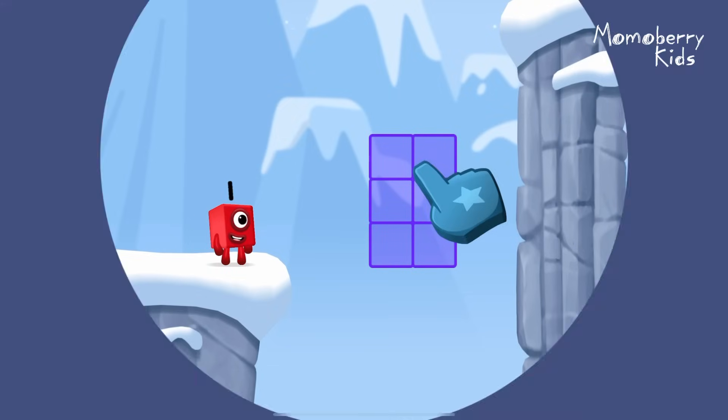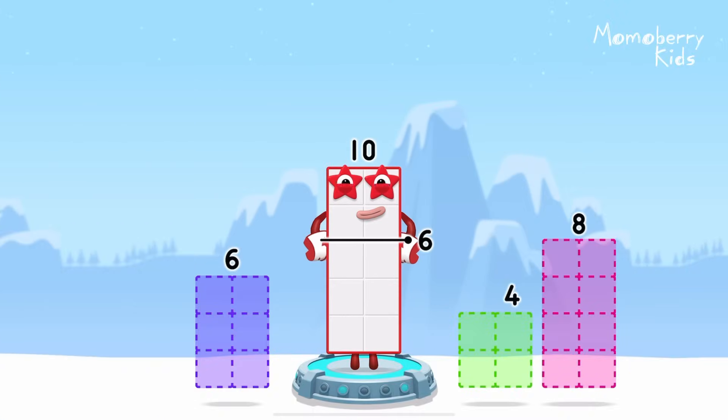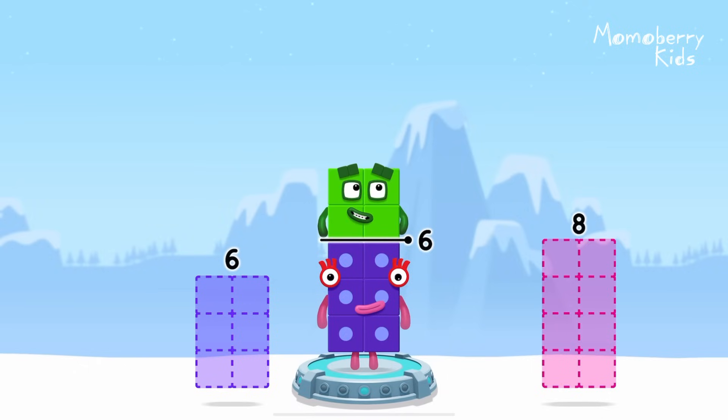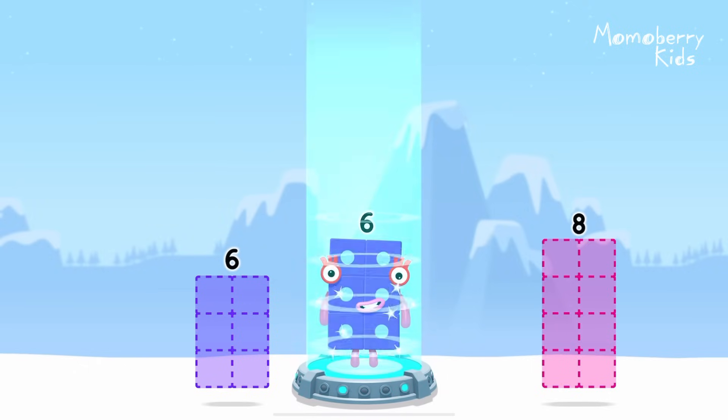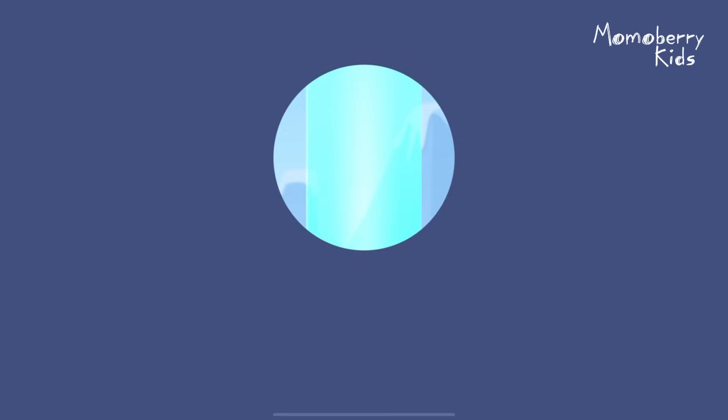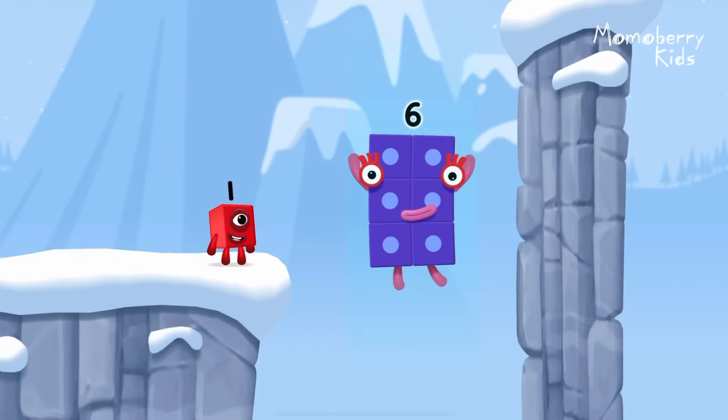How can we get across? 10 number blocks away from 10 to leave 6. 4? That's right! 10 minus 4 equals 6! 6! Fantastic!